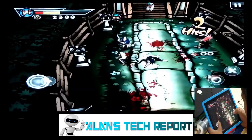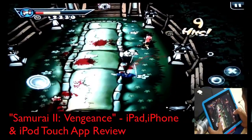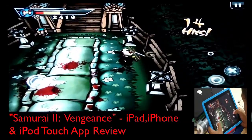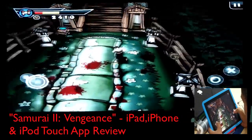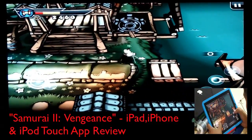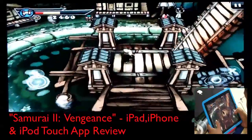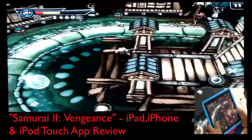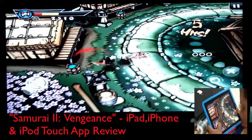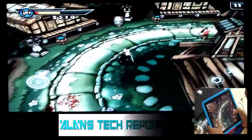As you go throughout the game, you'll be facing at least 15 to 20 different opponents coming at you. Once you defeat all of them, you unlock the path and move along in the game. Here we go — we've got some more opponents. Keep in mind I'm in chapter two at the moment, and as the game progresses you'll face more and more difficult opponents.